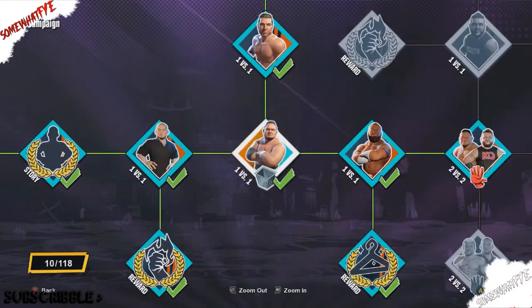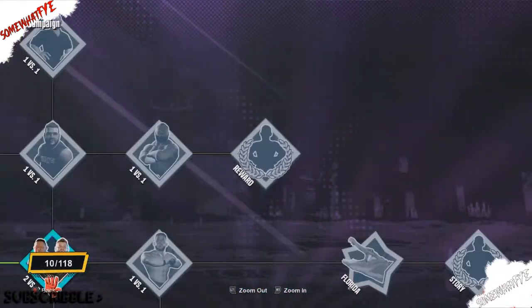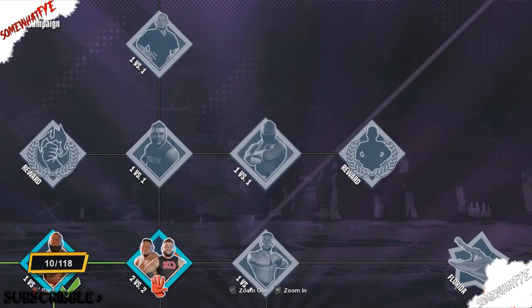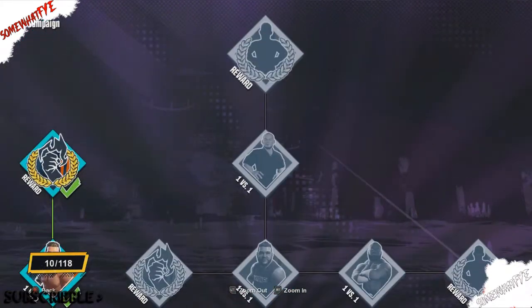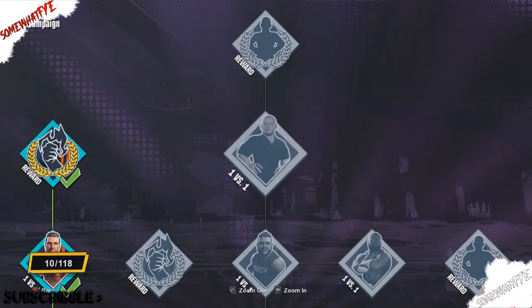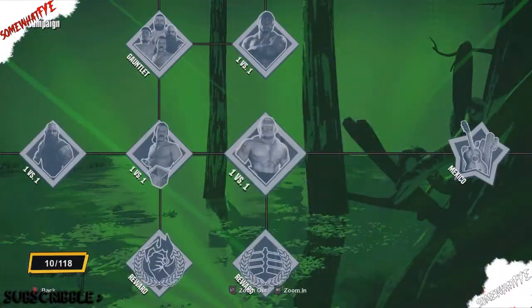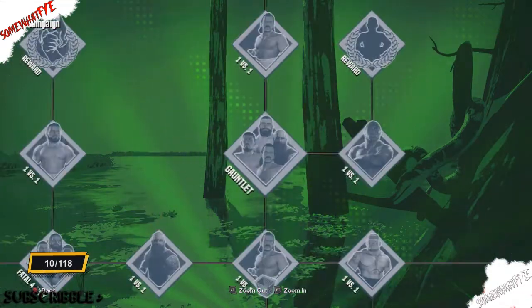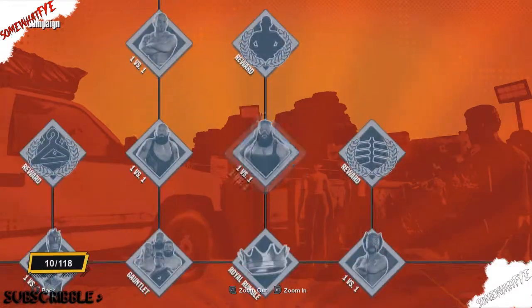Alright, so you're going to go to the story mode, and once you go to story mode, you will see these icons right here. These are actually where you unlock the superstars, and it shows the superstars you unlock right before it, so you're not unsure of what you're about to unlock — this one you would unlock Baron Corbin, that one you would unlock Apollo Crews. You continue over here, you'll start to see more people — Bobby Lashley, you can unlock him right here in the swamp — and you continue even more, and you can unlock Braun Strowman right here.